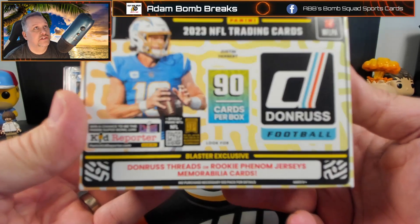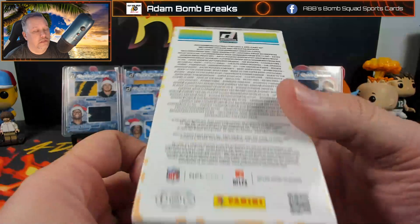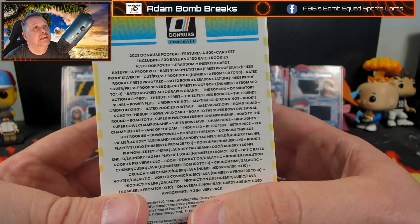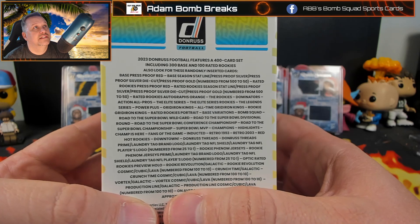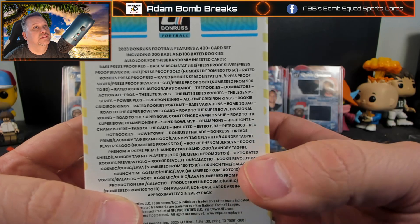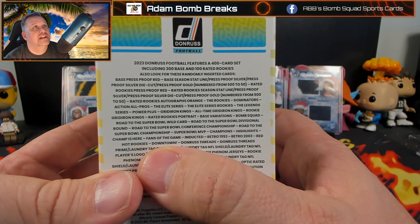Also, I have a chance at Donruss Threads Rookie Phenom Jerseys Memorabilia Cards. And this is all the stuff on the side — there's a Red Press Proof, Statline, and down here's what we're looking more at: Vortex Cosmic, Crunch Times. I'd love to get a Crunch Time of Aaron Rodgers. Rookie Revolutions, Optic Rated Review — there's the Downtown.